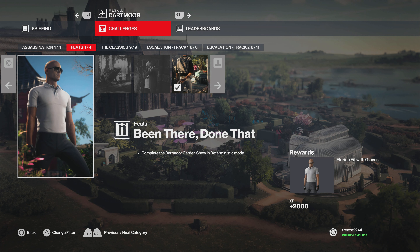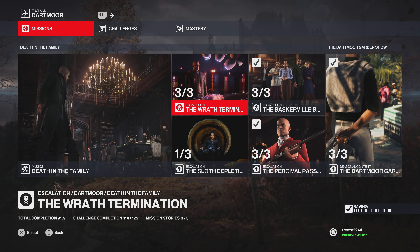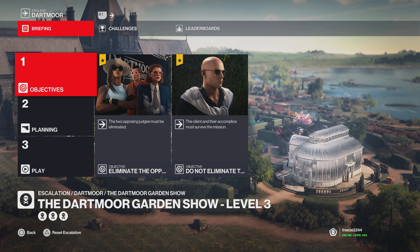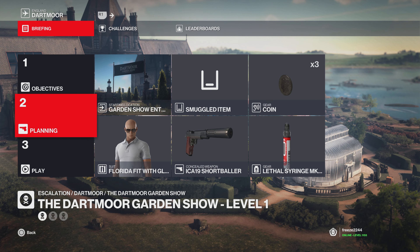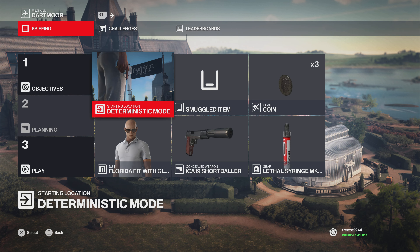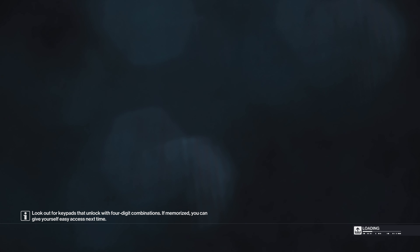I already had this suit, but this is how you unlock it. You need to complete the Dartmoor Garden Show in deterministic mode. Scroll over to Dartmoor, complete the Dartmoor Garden Show, and once you've completed that you need to reset the escalation, go to planning, go to the start location, select deterministic mode, and then you can select whatever equipment you want.